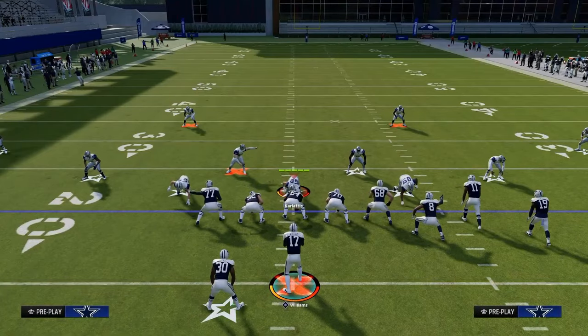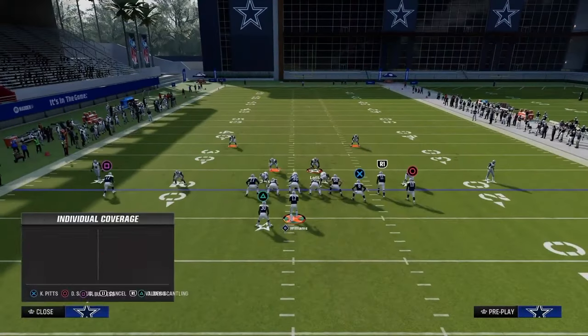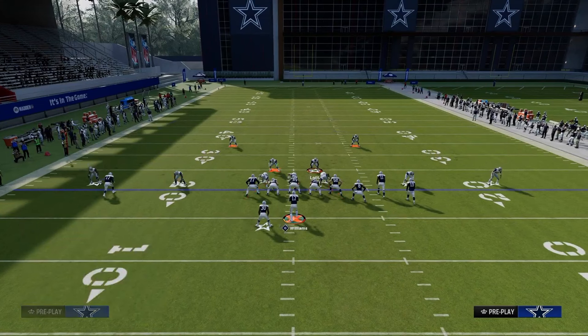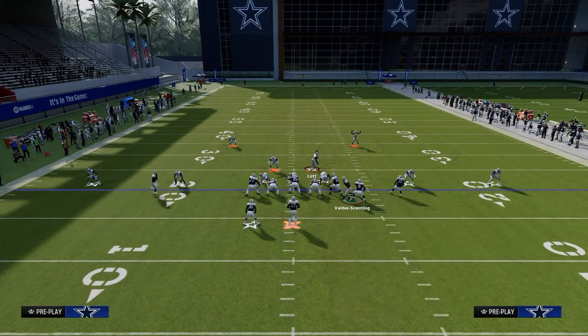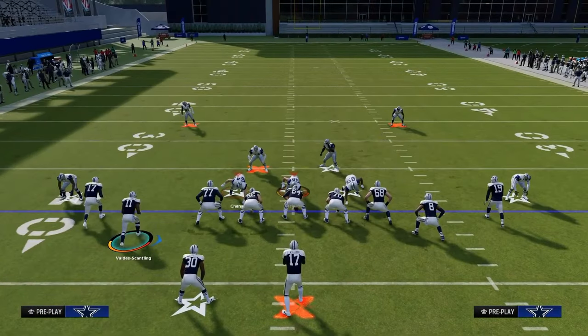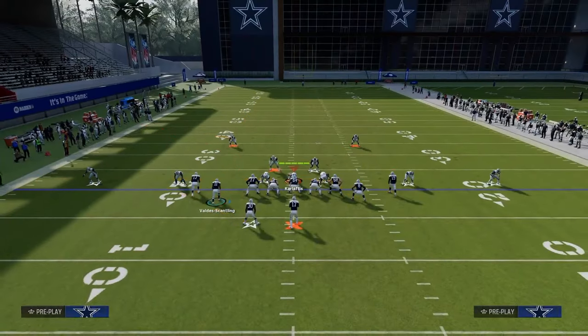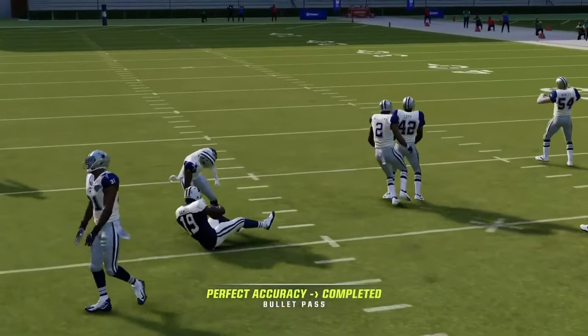Now let's say your user decides they're going to guard the flood corner. So if their user goes to guard the flood corner route and sits right there, it's going to leave the right side middle open.